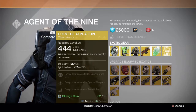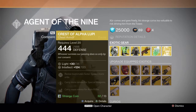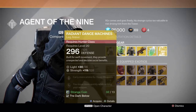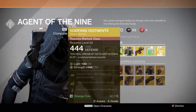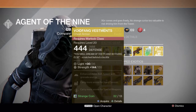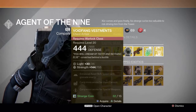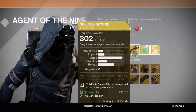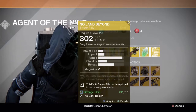So the Crest of Alpha Lupi for the Titan — revive teammates faster, which is really nice, and spawn more orbs, that's really nice. Then Radiant Dance Machines — you move quicker while aiming down sights. Void Fang Vestments, we all know what that does because he's sold it like 500 million times. And No Land Beyond — the best gun in the game, just kidding, it's the worst gun in the game obviously.